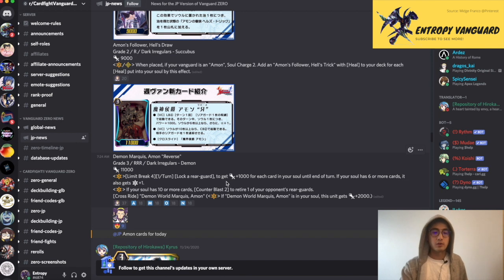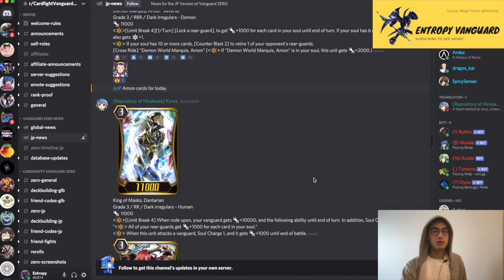Next up, the boss unit of Dark Irregulars for the set: Diven Marky Amon Reverse, Grade 3, Triple Rare, Dark Irregulars, 11k. Limit Break 4, once per turn: lock a rearguard to get plus one for each card in soul. If you have six or more, it also gets plus one crit — counterblast-less. Just lock one, get power, get crit, very nice. In addition, if you have ten or more in soul, you can counterblast two to retire one of your opponent's rearguards. Not unselectable like original Amon — this card lets you choose which rearguard to get rid of. So get rid of your opponent's intercepts and go for face. And crossride, definitely.